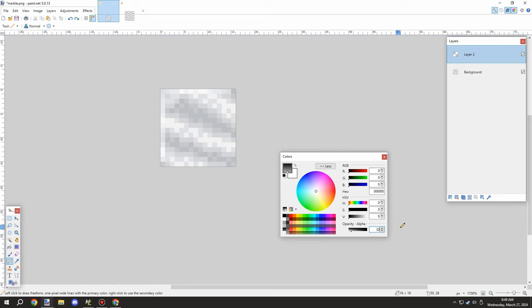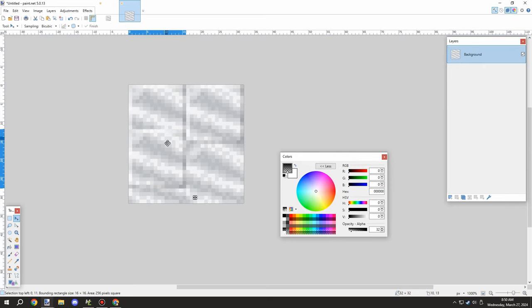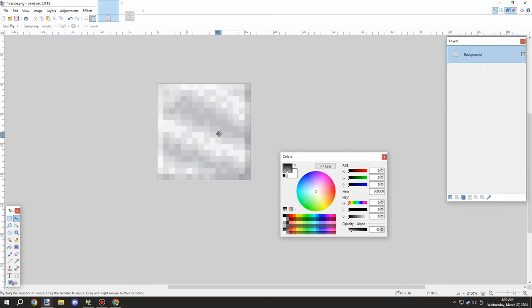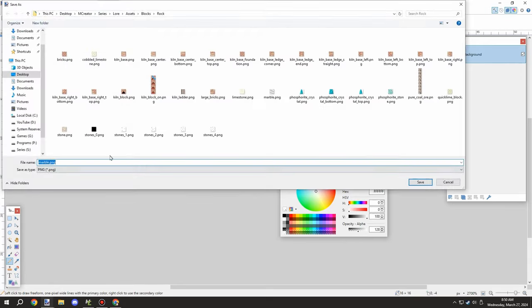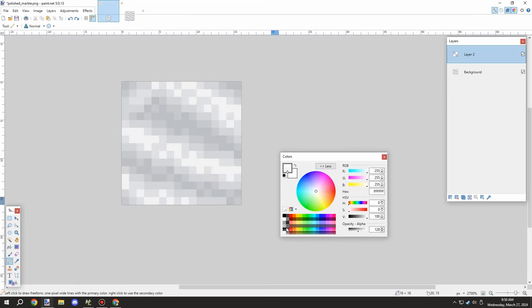I dropped the darkness down quite a bit just to see if that would look good, and it did. So I ended up keeping that as the polished texture — experimented with a few different things and decided it was good as is, then saved it.